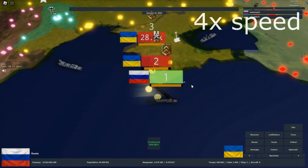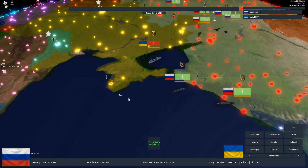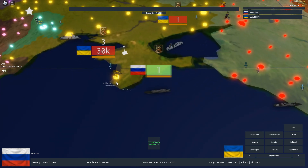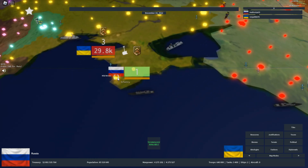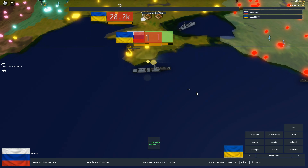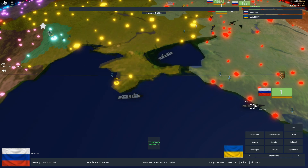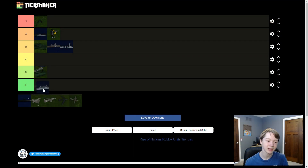Frigates are terrible. They're cheap, but the only thing they're any good at is killing submarines — and even destroyers can do that too. They do barely any damage, have really small range, and die to every other unit: destroyers, battleships, and aircraft carriers. The only thing they can take out is submarines, so I have to give frigates an F tier.